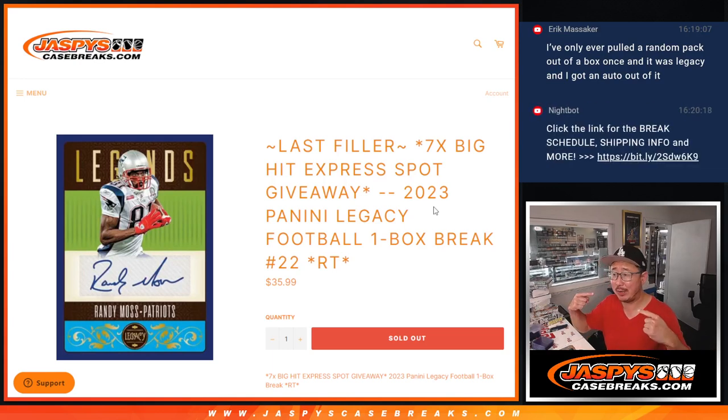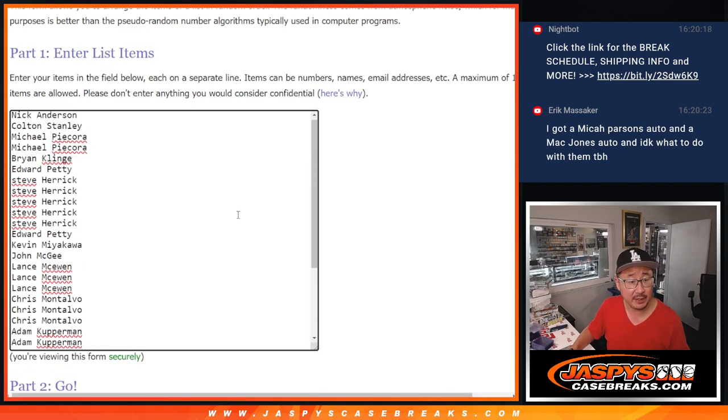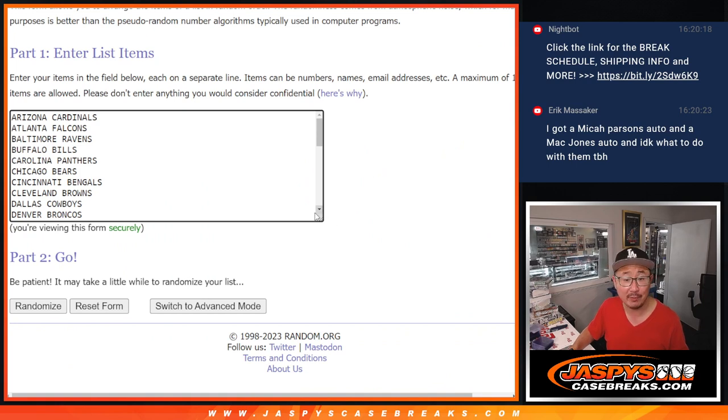Hi everyone, Joe for jaspeyscasebreaks.com coming at you with a little Legacy. 2023 Panini Legacy Football, one box, random team number 22. The last filler we've got to do to unlock that big hit express break. Big thanks to this group for making it happen. Check out the promo we have on jaspeyscasebreaks.com — buy some spots, you might win some hobby boxes, so check out the details.